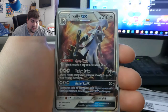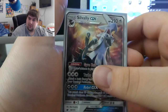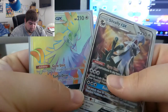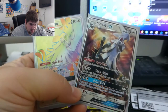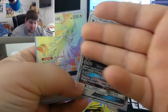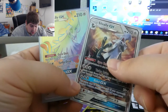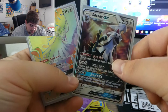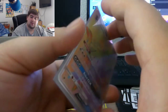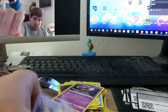Then we pulled the Sylvally GX, which I already had in Japanese — same card essentially. And then I almost had a mental breakdown because we pulled the Sylvally Rainbow rare. Now we have both the Sylvally GX and the Rainbow Sylvally from the same booster box, and they look so good next to each other. Anyway guys, I hope you enjoyed — see you in my next video! Peace, don't forget, collectable!